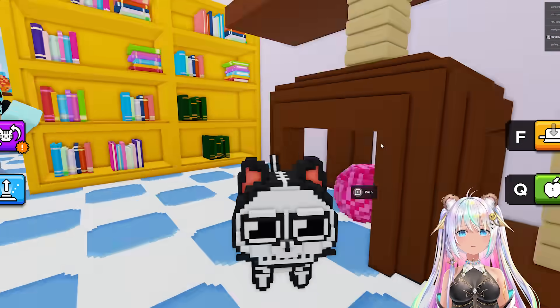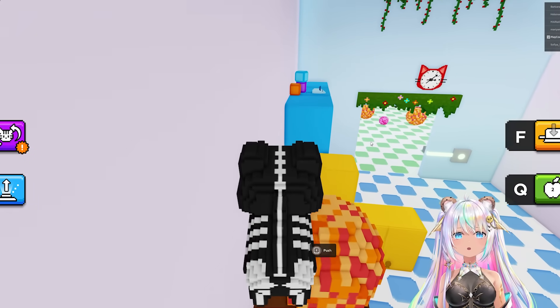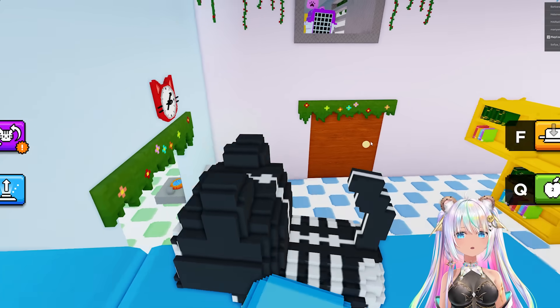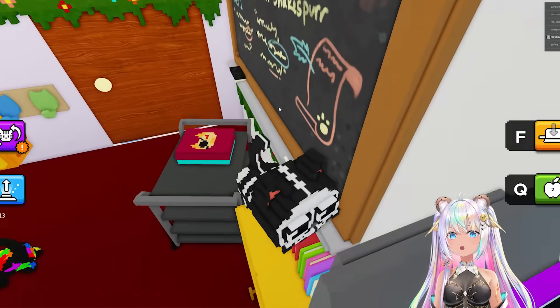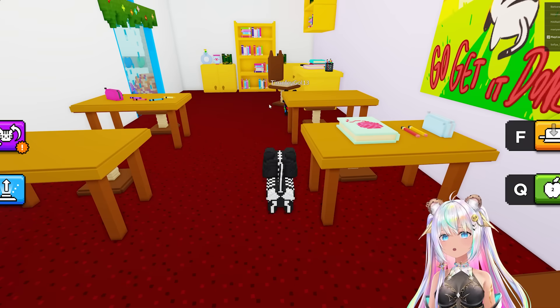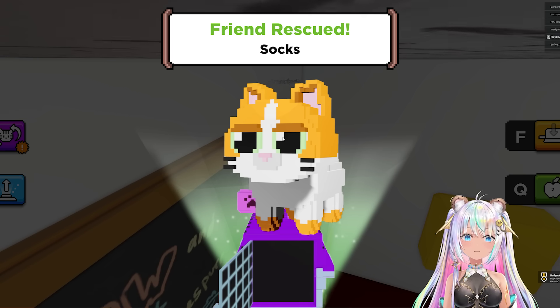Hall monitor - careful. Blue key. Pick up apple. How do I get up there? There's a door here. I haven't been in here yet. This is one of the classrooms. Look at that cat, they're so colorful. Let this one out. Socks.